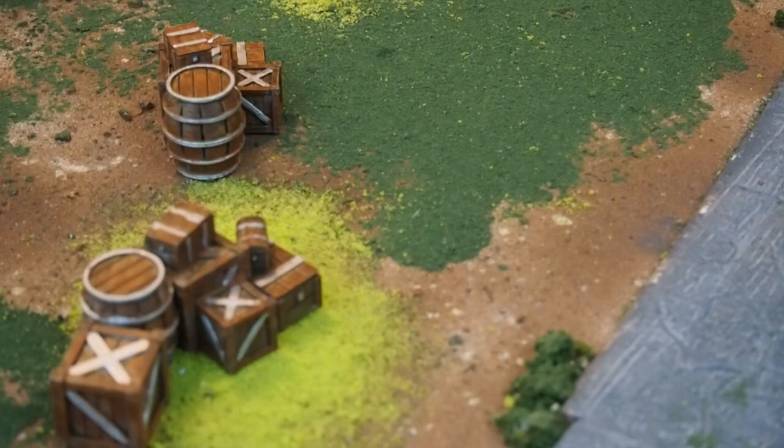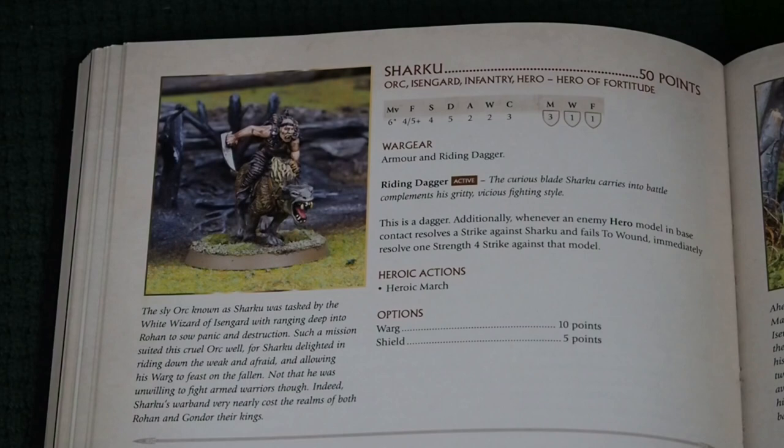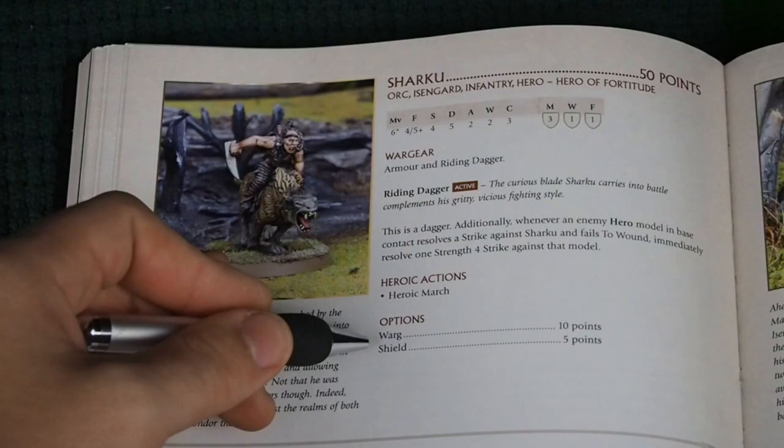To make my army I'm going to start by choosing a hero to be my leader. I'm going to go for Sharku — he's a ruthless warg rider commander. I'm going to upgrade him with a warg and a shield so he costs a total of 65 points. I also need some troops. Because Sharku is a hero of fortitude he can lead 12 troops. If I want to take more troops I'll need to add more heroes.